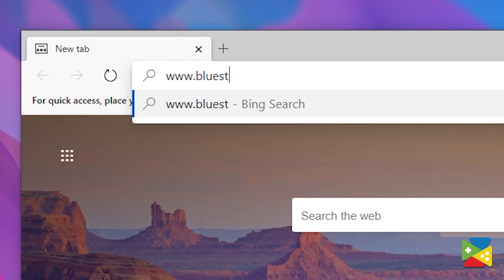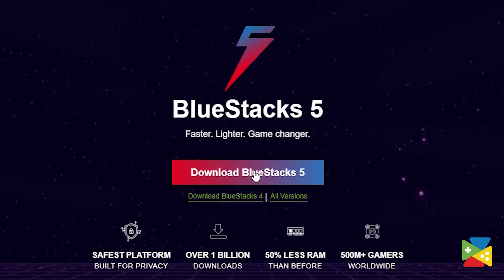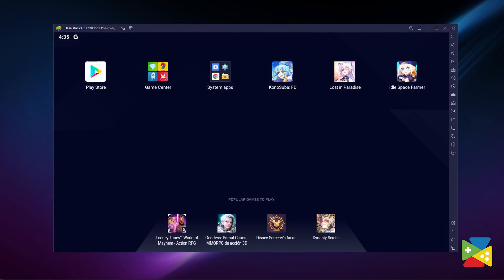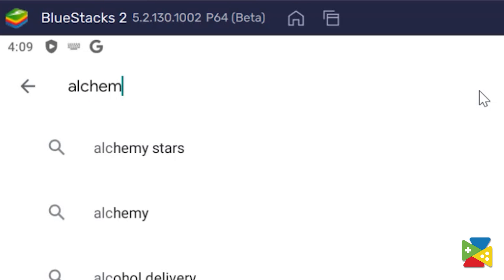To download and install Alchemy Stars, first head to the official BlueStacks website to download and install the latest BlueStacks 5 version on your PC. Once you're done installing, open the Play Store and search for Alchemy Stars in the search bar at the top.